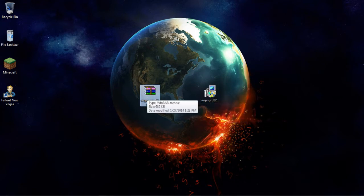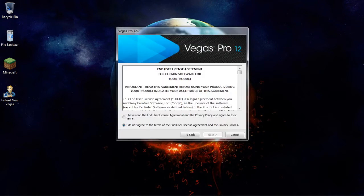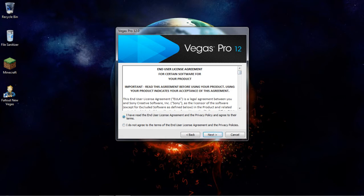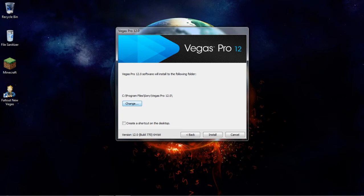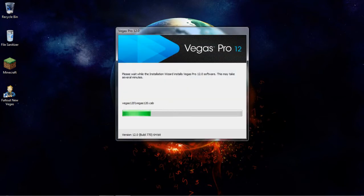First thing you're going to want to do is open up the Vegas Pro 12 application, click yes, and then click your language — mine is English. You don't have to read the license agreement, just click that and click next. Don't change any of the settings if you're doing this on 64-bit, and create a shortcut to your desktop so you can get to it fast. Then click install.